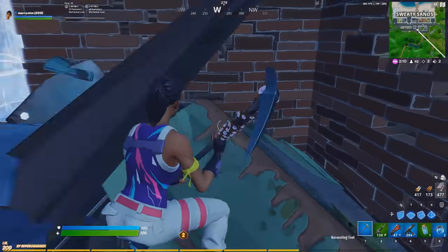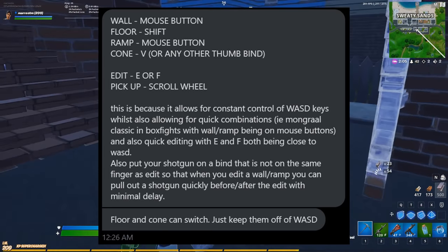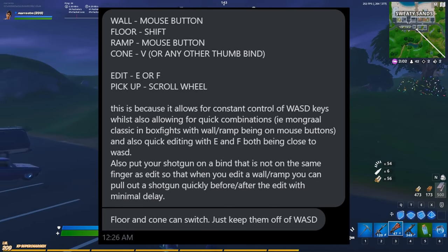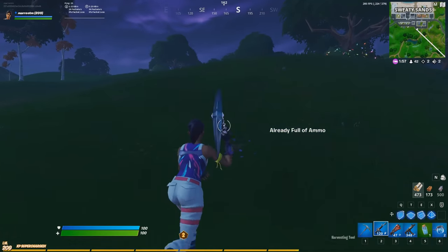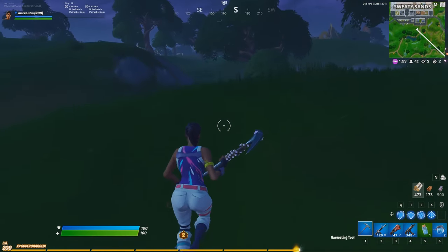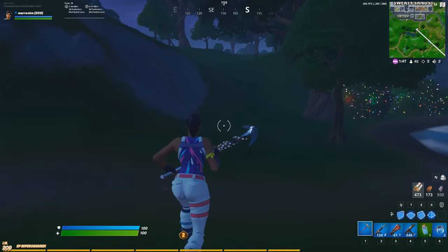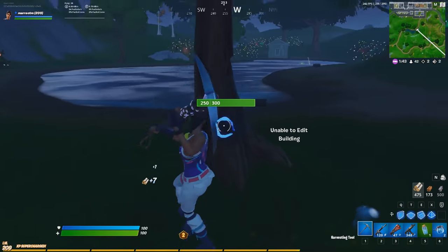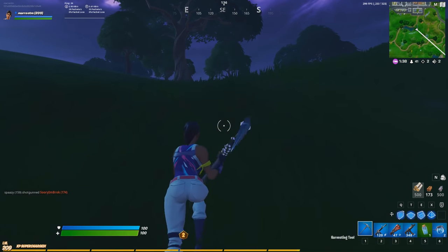He responded with: you should have wall on your mouse button, floor on shift, ramp on mouse button, cone on V, or you can use any other thumb bind. For edits, you should use E or F, and pick up on scroll wheel. He also emphasized that this is because it allows for constant control of the WASD keys, while also allowing for quick combinations — i.e. the Mongrel classic in box fights — with wall and ramp being on mouse buttons, and also quick editing with E and F both being close to WASD.